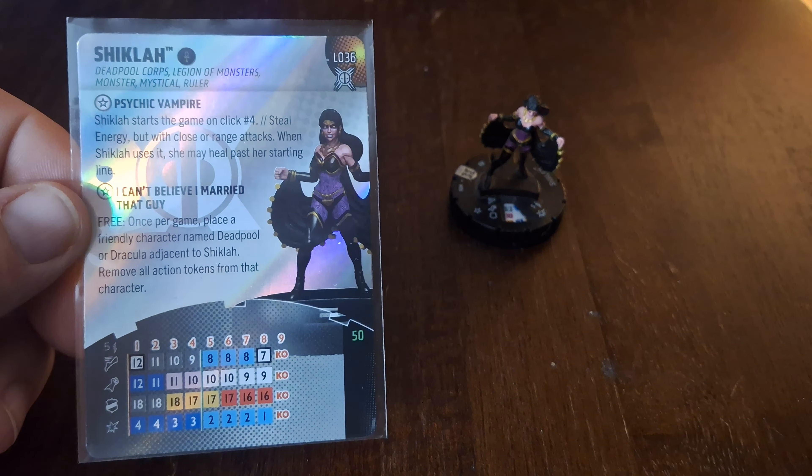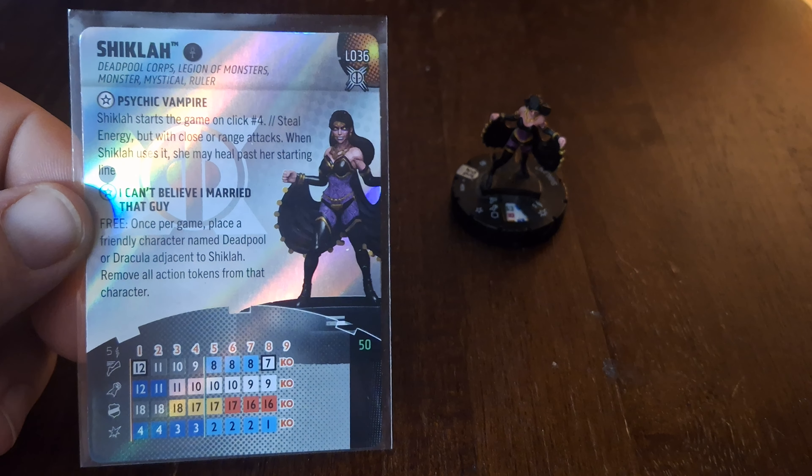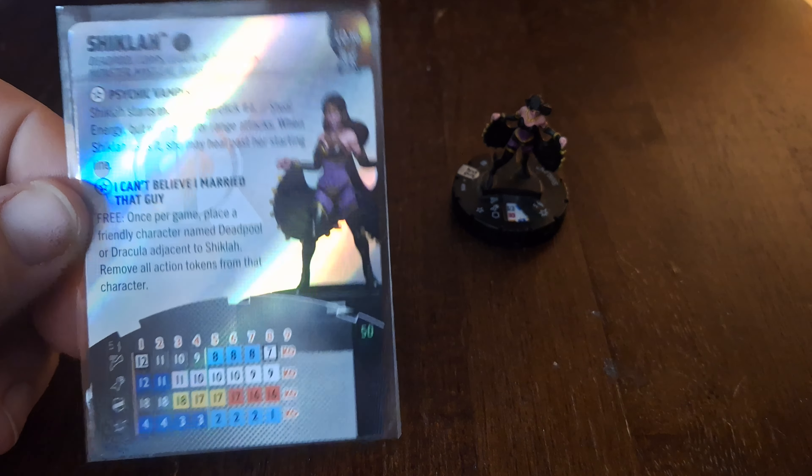She has the trait Psychic Vampire — Shiklah starts the game on click four. That has been errated; it is click four as you see on her dial. The green line is on click five, so she does indeed start on click four. Steel Energy, but with close or range attacks. When Shiklah uses it she may heal past her starting line — very handy, as she does start off with Running Shot and a range of five. She also has the trait I Can't Believe I Married That Guy: free, once per game, place a friendly character named Deadpool or Dracula adjacent to Shiklah and remove all action tokens from that character.